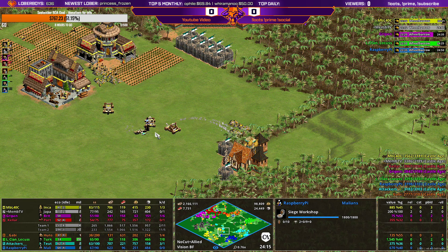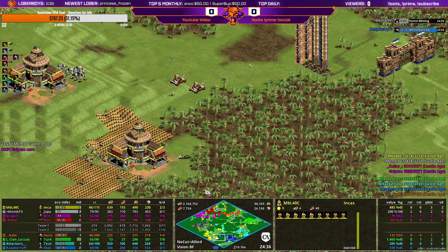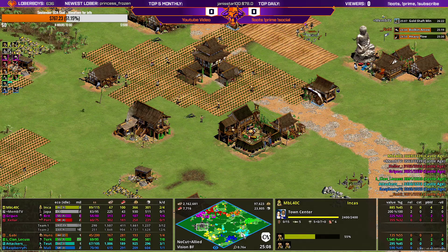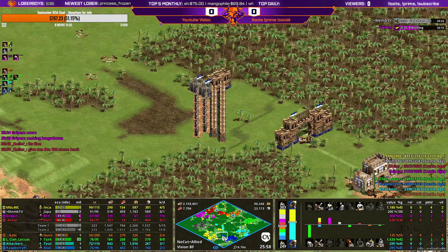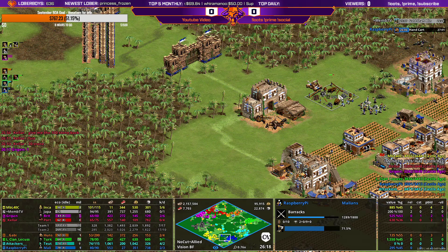MBL is really good with the mangonels. He lost a few villagers and needs loom. There's a siege workshop on top of that hill. Now you can see my boom is really smooth. Even under pressure he's still ahead in population compared to his opponent, and efficiency is pretty much the same — 85 versus 86. But they only made mangonels — imagine if one player had knights and the other siege. Now he's doing the barracks, but they're going to be behind in economy definitely.